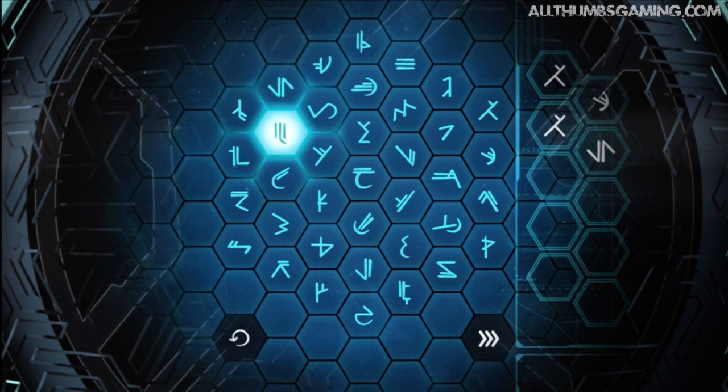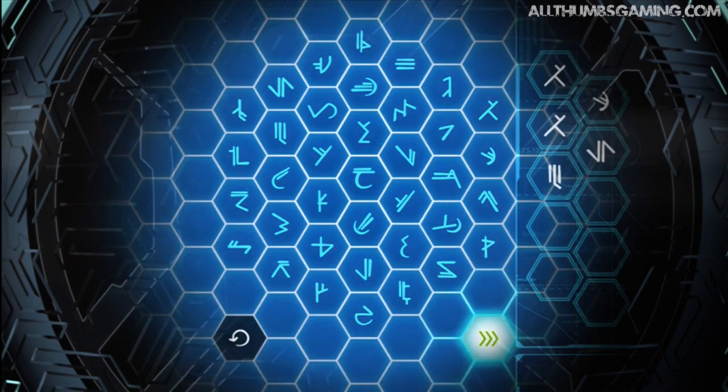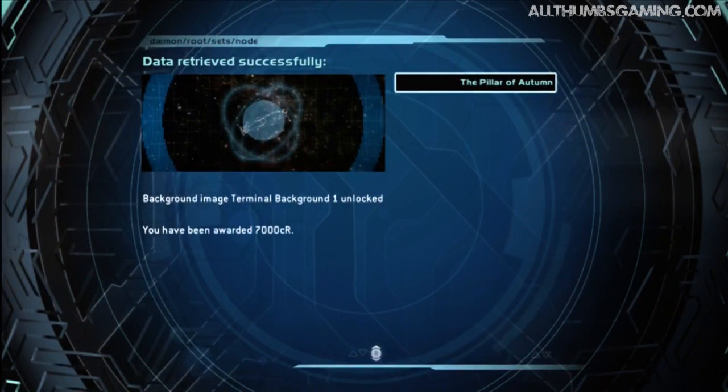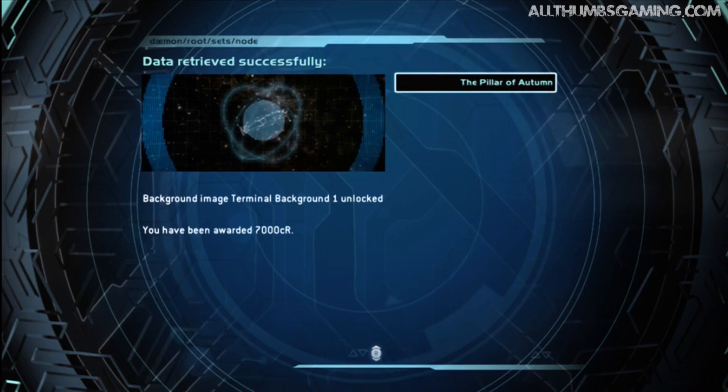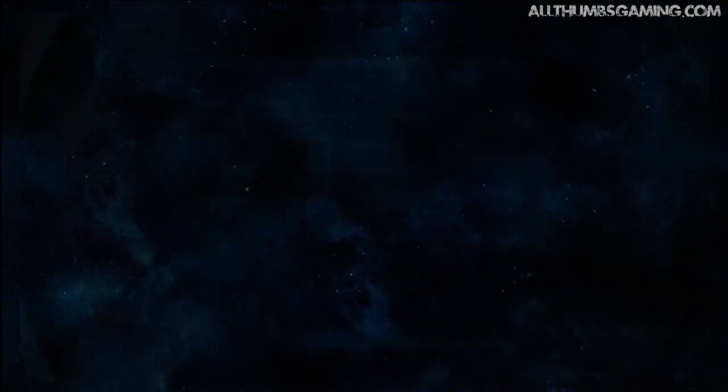Each of these characters has a significance. You can enter up to 10 characters, but all the characters for Halo Anniversary are only 5. Once you are done entering the code, you hit enter and it will show you a page telling you that you have been awarded 7,000 credits and you have unlocked the background image for terminal number 1, the Pillar of Autumn.